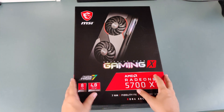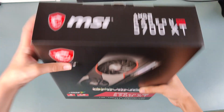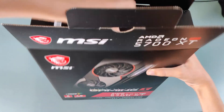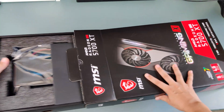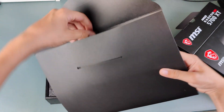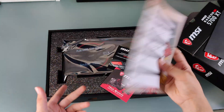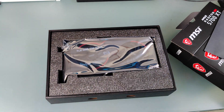Alright guys, so here is the Radeon 5700 XT. We're going to do a little unboxing. So without further ado, let's open the box. There's a little tab thing at the top and we're going to pull this out. We get a little envelope from MSI — pretty nice touch right there. Inside we get a graphics card quick manual on how to upgrade your PC with the new graphics card, so we'll just put that to one side.